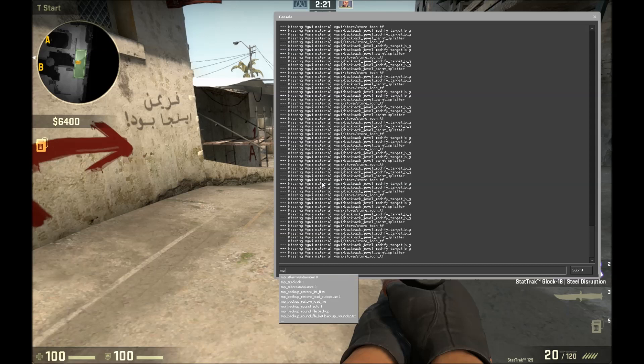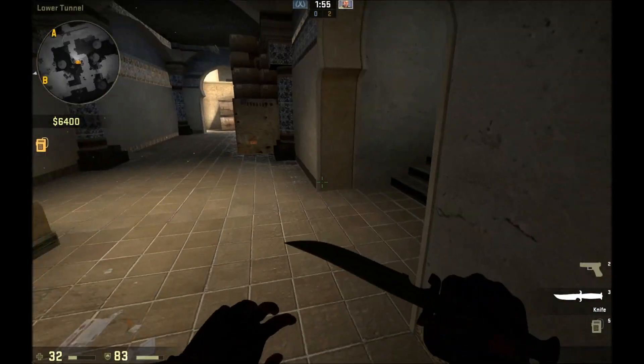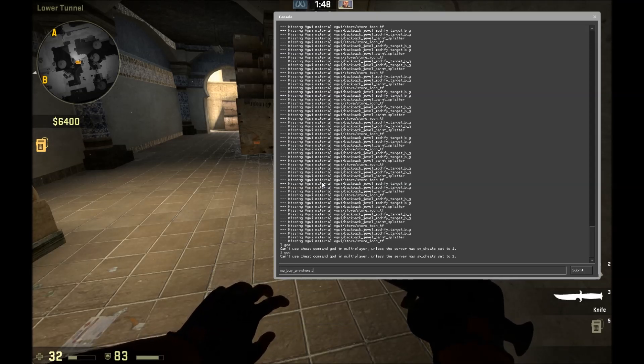Only hosts can do this command. What you want to type in is: mp_buy_anywhere space 1.